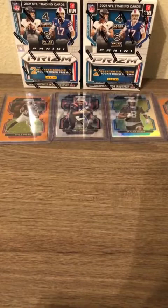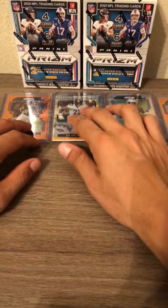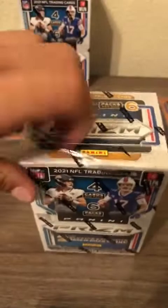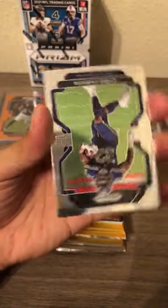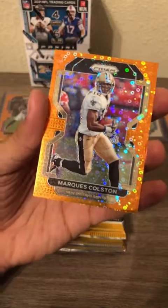Let's get this Najee Harris taken care of — get that nice and taken care of and on screen. We have two blaster boxes left. Travis, Chris Carson, Abry Thompson, and our orange disco is going to be a New Orleans Saints — Marques Colston, old wide receiver for the Saints.